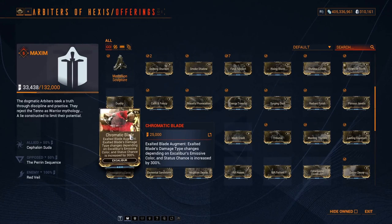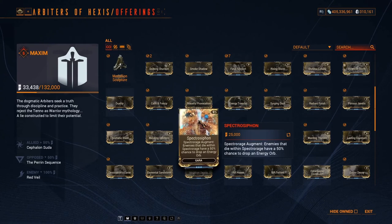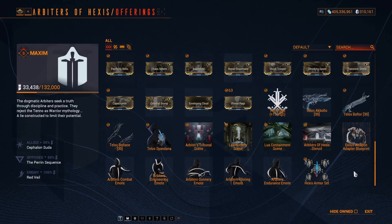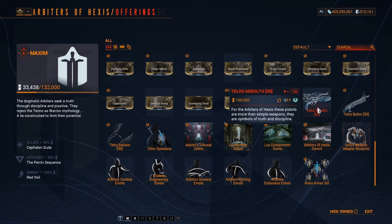For Equinox, not many players use her so skip those mods. Chromatic Blade is for Excalibur, but since Excalibur is an old frame most players already own that augment — not a great choice. Gara's augment is a good investment of your 25,000 standing because Gara can be subsumed and her skill can generate energy, so it's quite popular. The Mirage augment is also quite popular and worth picking up.